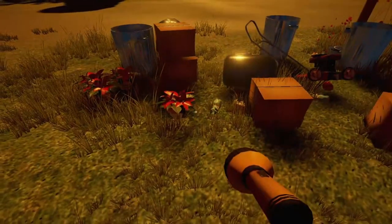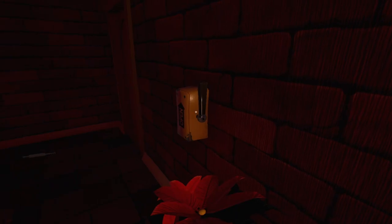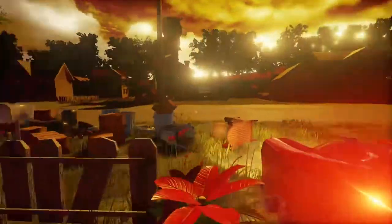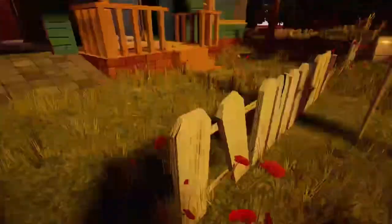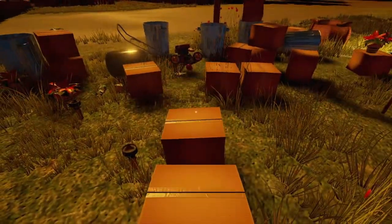Now we can finally go inside. Let's put this flashlight here and grab that. This might take a while. I have to open the garage. There's some stuff in here. This house isn't as big as it is in Alpha 1, but still — it's kind of big. There's a ton of stuff, even though you can't go upstairs. I guess I'm just going to grab a ton of stuff from there because this is going to take a while.